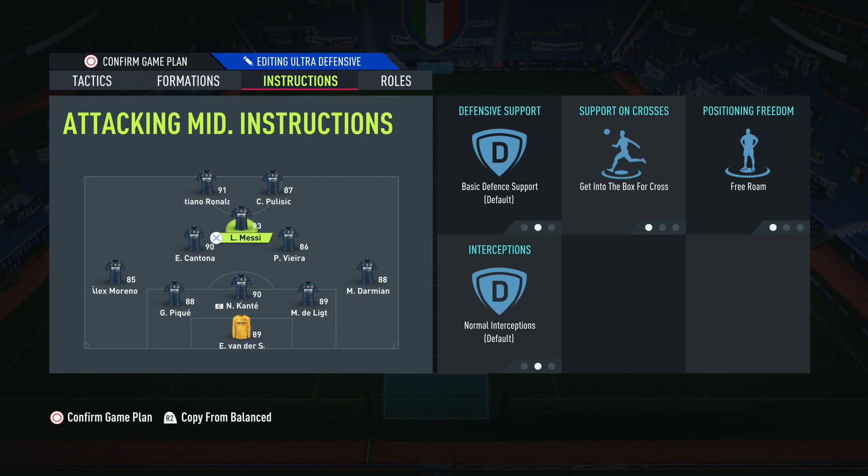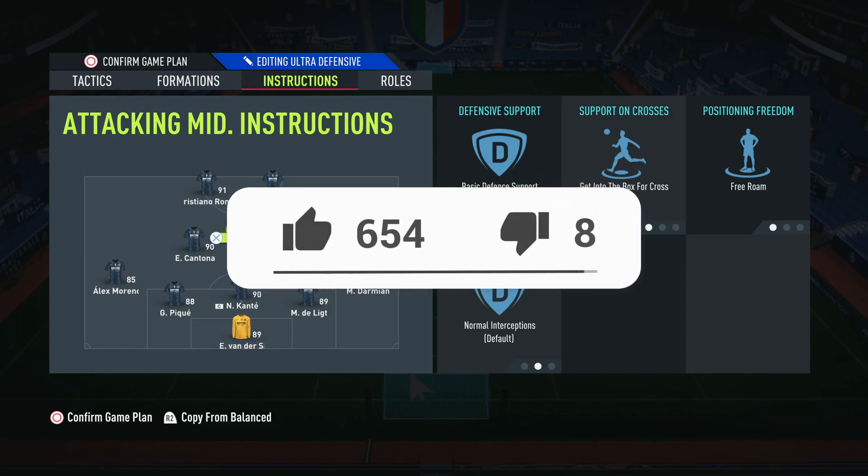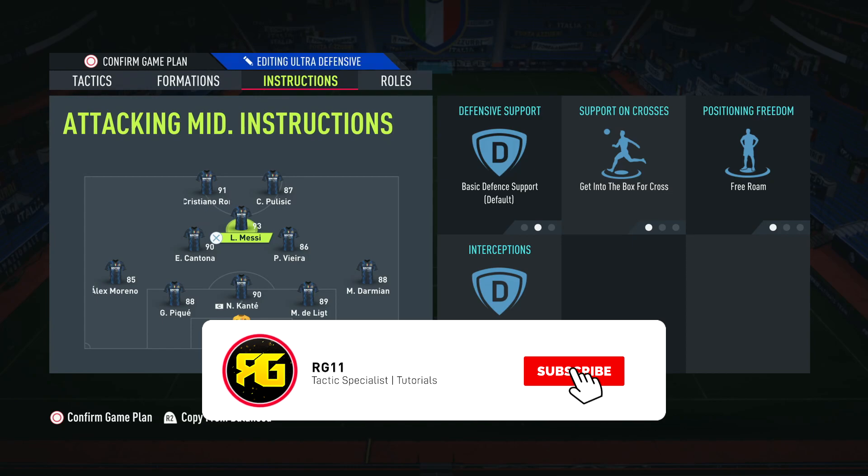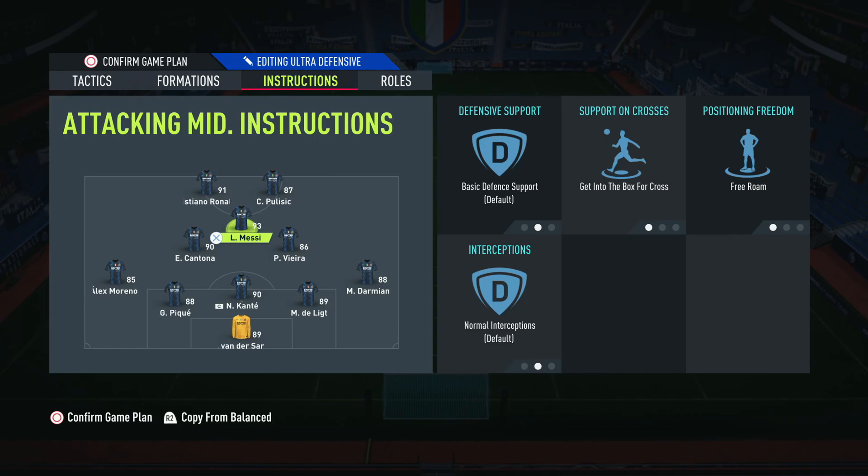That's a quick video for today. If you are not using the free roam instruction on your central CAMs, I highly recommend it — it's been super overpowered since the patch. Before the patch I'd rate it an eight, but now it's a must in every formation that has a central CAM. Give it a try! If you enjoyed, drop a thumbs up and subscribe if you're new. Have an awesome day!